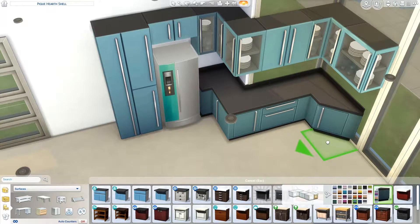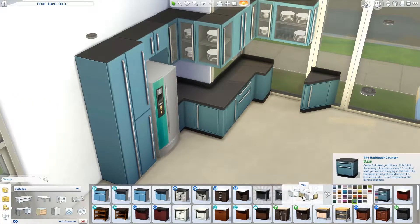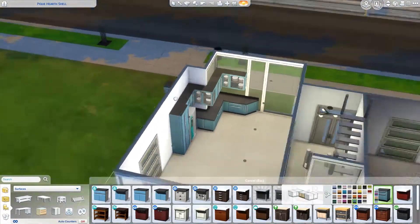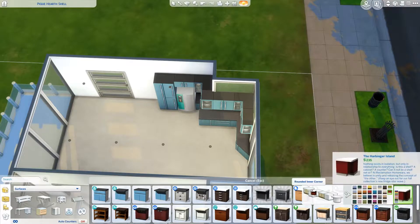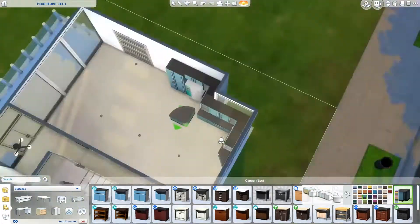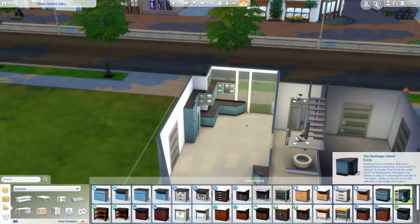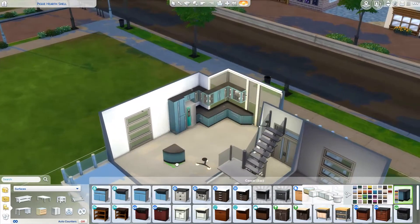I've always wanted to do this kitchen counter shape — one corner with an outside corner and an inside corner. I quite liked that. You've got plenty of worktop space and I think of it in real terms: that's enough space for chopping and food prep. I ended up putting in really expensive fridge and cooker, but we're not being cost conscious with this build — just seeing what's possible with the different packs.